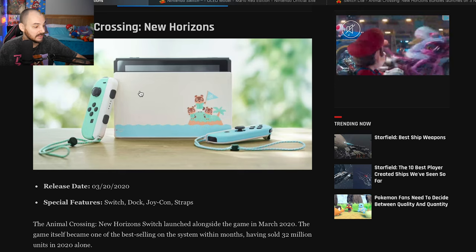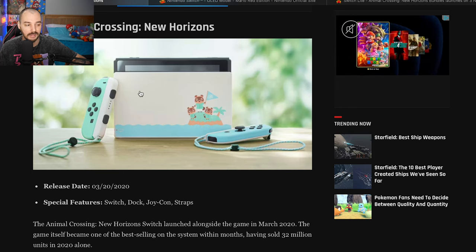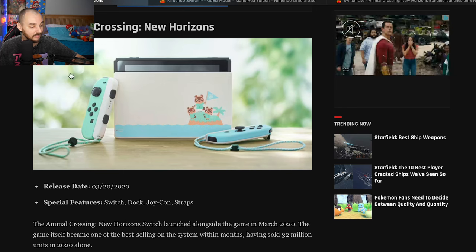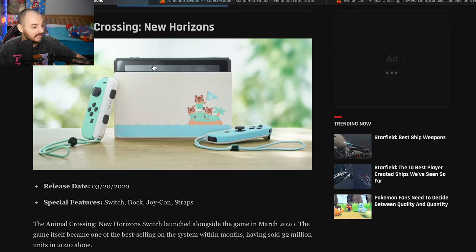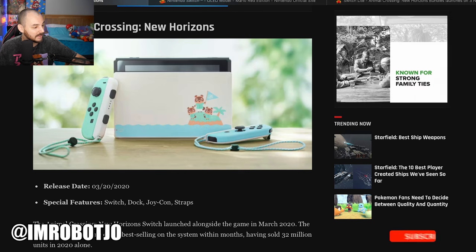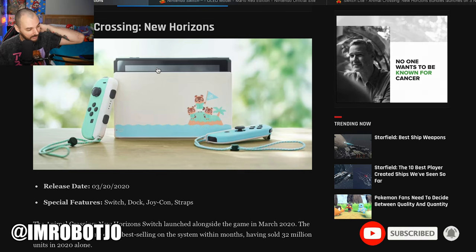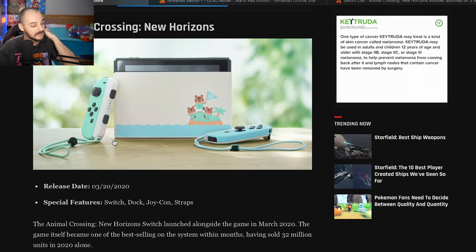The Animal Crossing Switch — this was a big deal when it came out and they were kind of hard to find for a while. Now you can go to Target and still find them sometimes, or like my local game store always has them used for around 200-250 bucks, which is pretty cheap. The Joy-Cons are nice, and yeah, this is a decent Switch. I'll give this one a 7 out of 10.